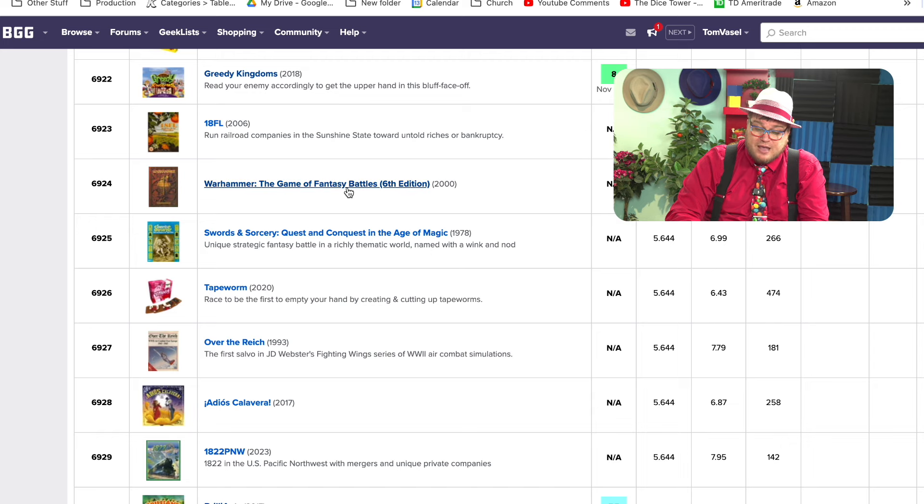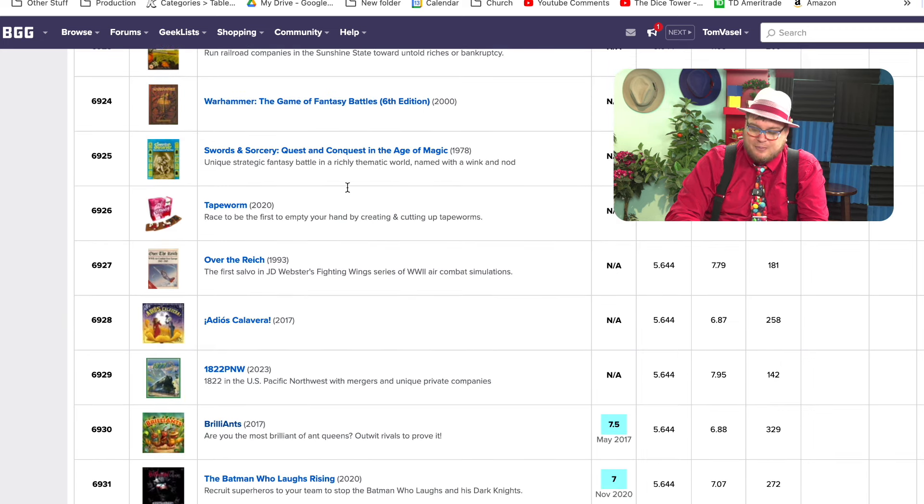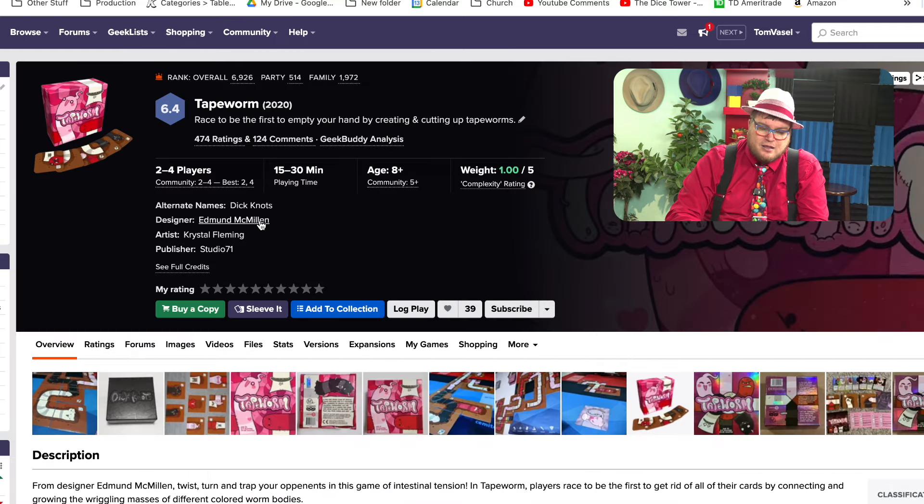Here's Warhammer: The Game of Fantasy Battle, 6th edition — that's pretty low-rated for that. But then again, BGG tends to be negative towards that. Tapeworm.